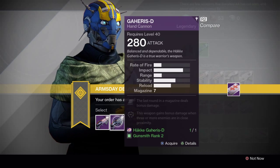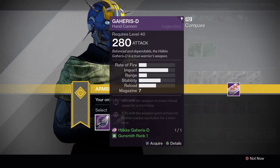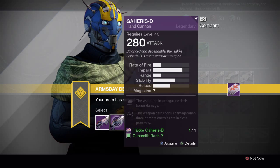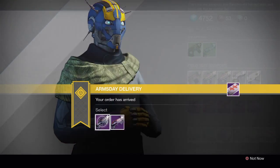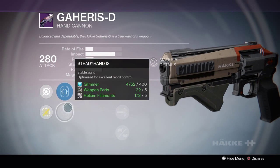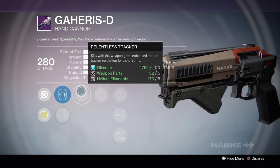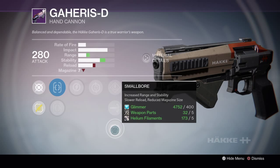The first one I got is a hand cannon called the Gahers D. I'm not even gonna try. I got two different choices because I'm ranked two. First one is: Fast Draw, Steady Hand, Relentless Tracker, Feeding Frenzy, Speed Reload, High Caliber Rounds, and Small Bore.